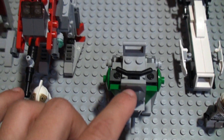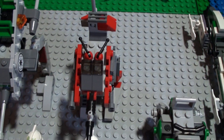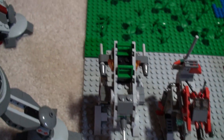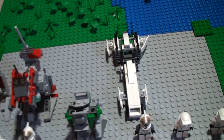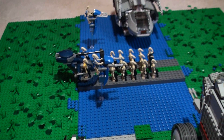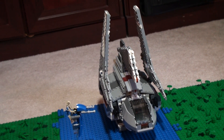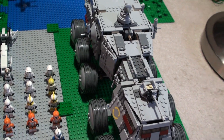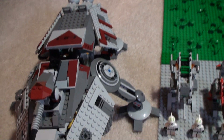They've got one Clone Turbo Tank, an AT-RT, one of those, one Brick Master Star Wars set, an AT-RT, a Clone Scout Walker, a Speeder, a shuttle — Palpatine's Scout, whatever — another Clone Turbo Tank, and an AT-TE Walker.